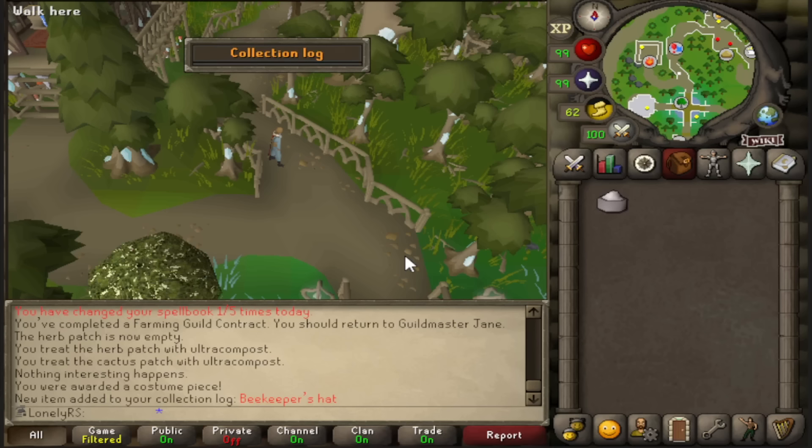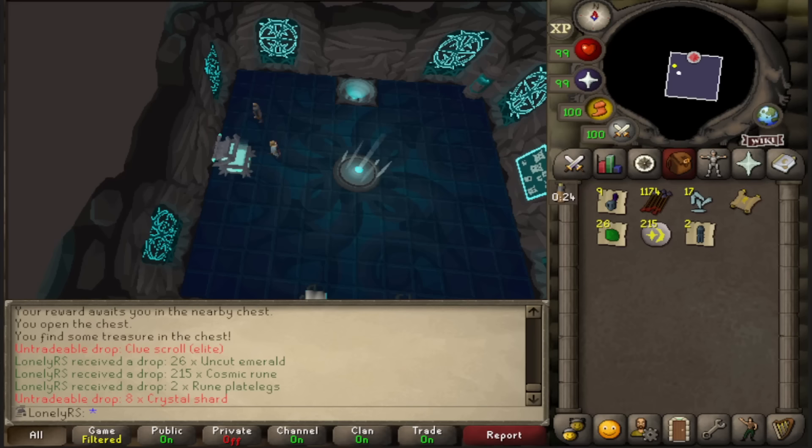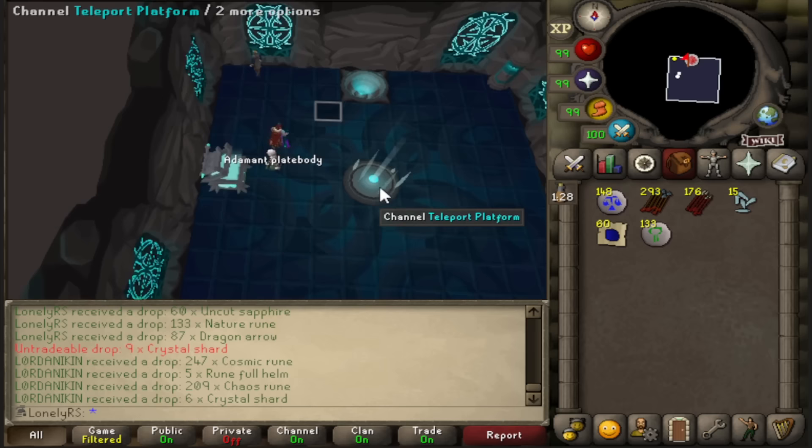A quick little random event got me a beekeeper's hat on the way back to the gauntlet. There's another elite. And there is 30 KC. I've actually been here all day for like seven hours or something at this point just to get 30 KC, which is putting my grind into a little bit of perspective for myself, but hopefully we get lucky.